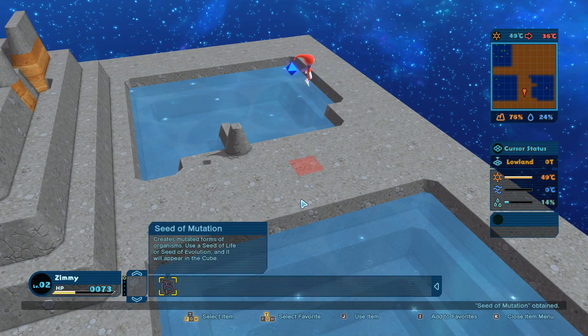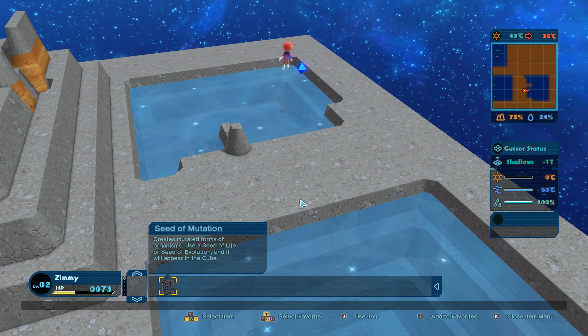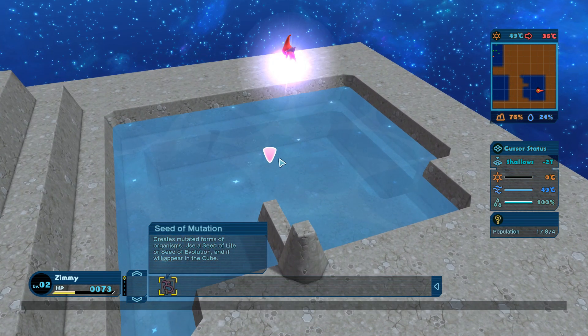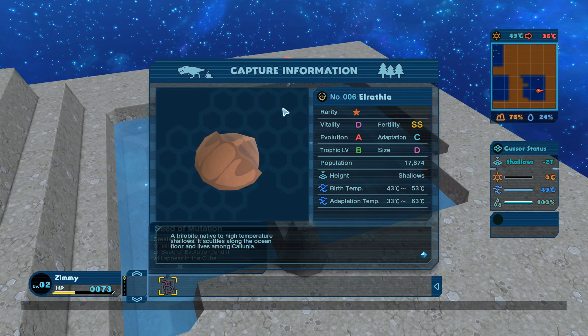A new item appeared - seed of mutation. It creates mutated forms of organisms using a seed of life or seed of evolution, and will appear in the cube. We've got something new to capture here. This is Elrathvia, a trilobite native to high temperature shallows that scuttles along the ocean floor and lives among Salunia.